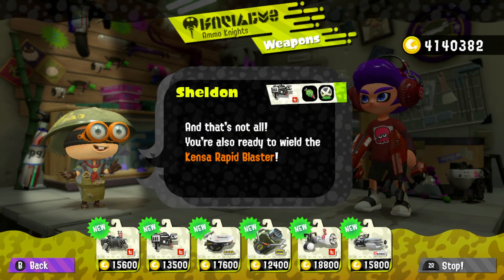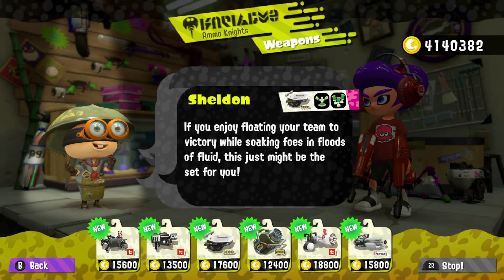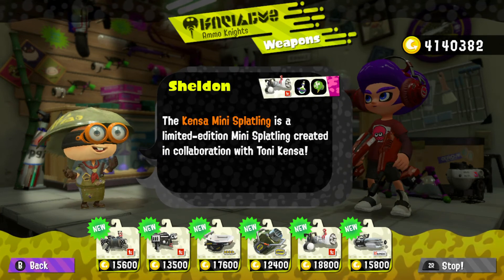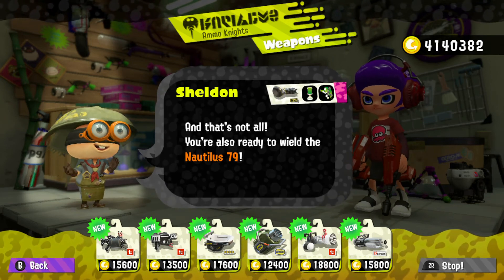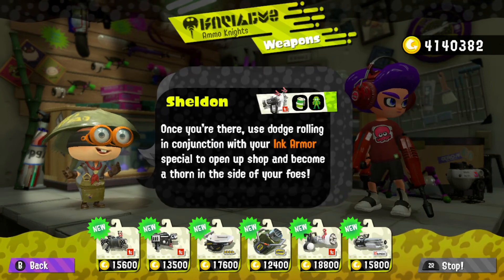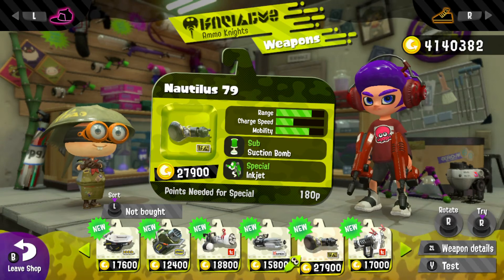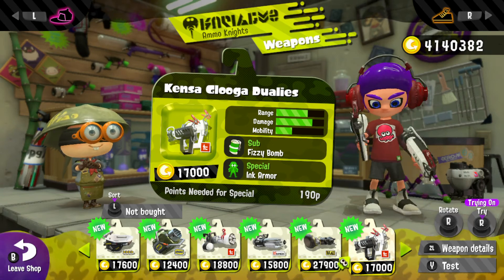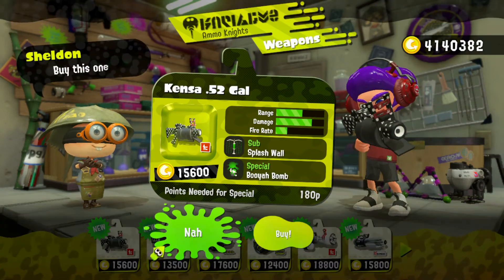As for the weapons, we have the Kensa Point Visit you Gal, the Kensa Rabbit Blaster, the Bloblobber, the custom Explosher, the Kensa Mini Splatling, the Ballpoint Splatling, the Way Nueva, the Nautilus 78, the Nautilus 79, and the Kensa Googol Dualies — which I feel has a really cool design, half black half white. We're going to buy them all since we have plenty of money.